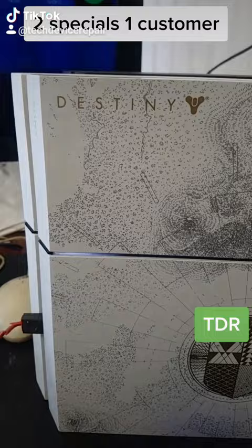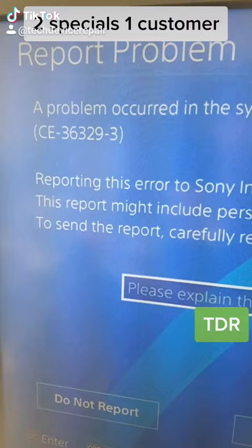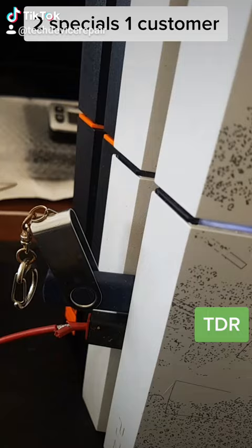It could be the hard drive, so let's do some tests. Having it on for a little bit, it turned off by itself — so I'm turning it back on. It must be something very strange here. When we turned it back on it gave me error code CE-36329-3. Let's see what's going on.